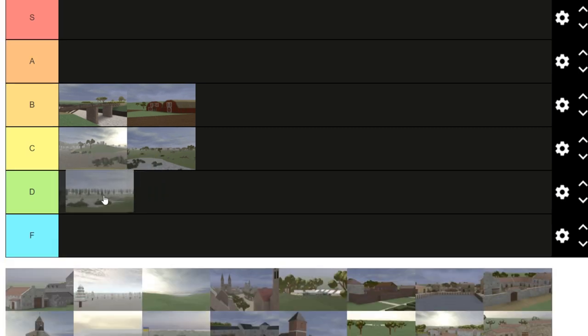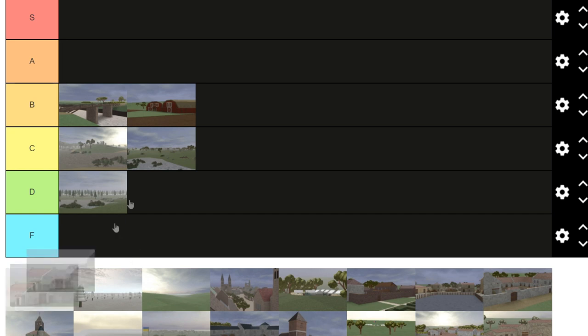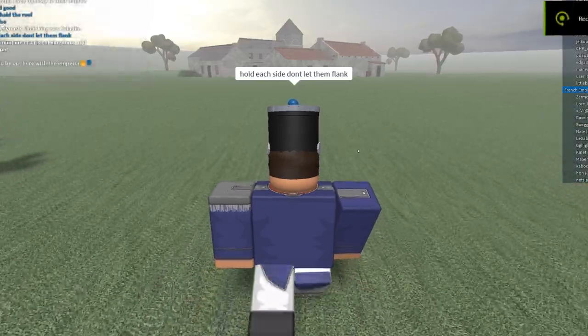Foggy Marshland is gonna get put in D tier. It plays pretty bad. It's not one of the worst maps in the game, but it's unreasonably big for an infantry-only map — you'd expect those maps to have cavalry or something. It's so huge it takes like two minutes to get to the other side. It's good for sniper training, but overall not that good. D tier.